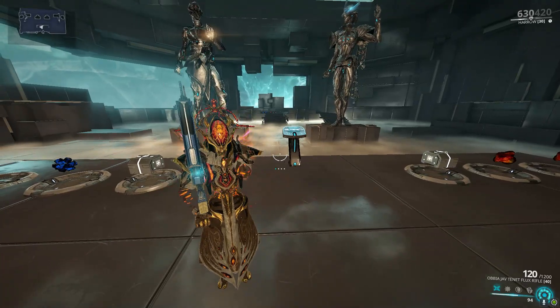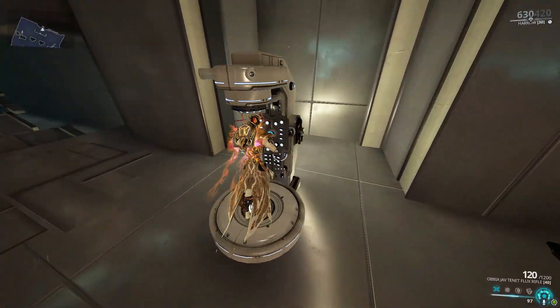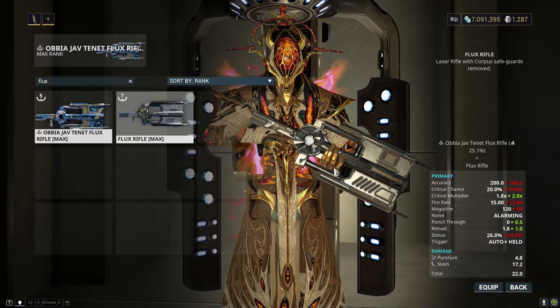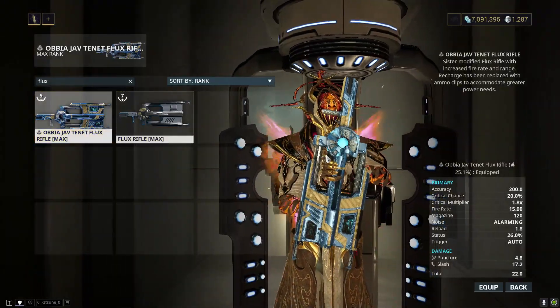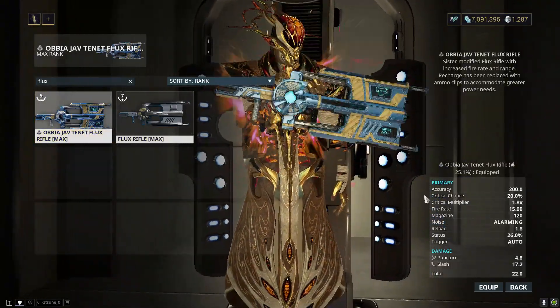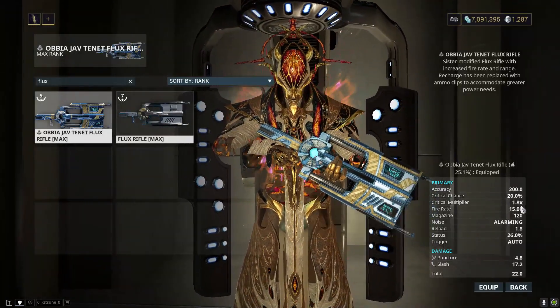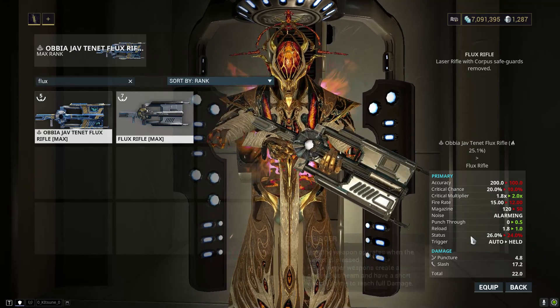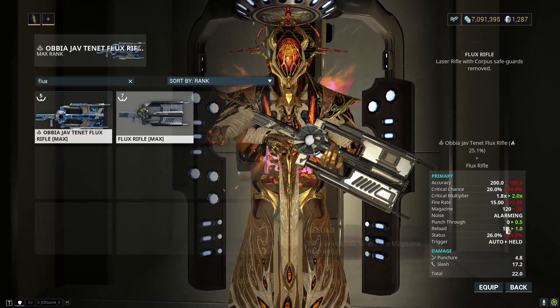The Tenno Flux Rifle is a variant of the Flux Rifle and you can get it from the Sister of Parvos system. So let's take a look at the stats. The original Flux Rifle is a beam weapon, but now things have changed a little bit. This is now a rifle, fully auto, and we got some increased stats but reduced critical multiplier and a little bit more reload time from 1 second to 1.8.